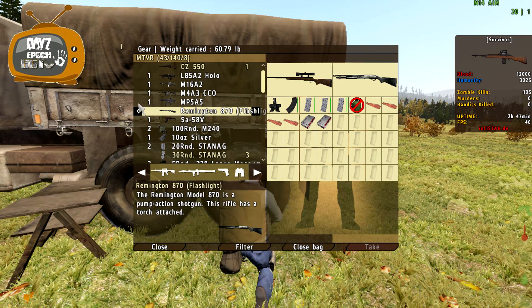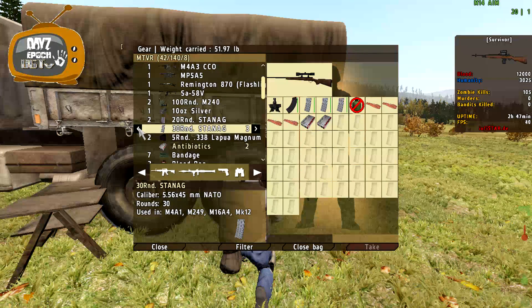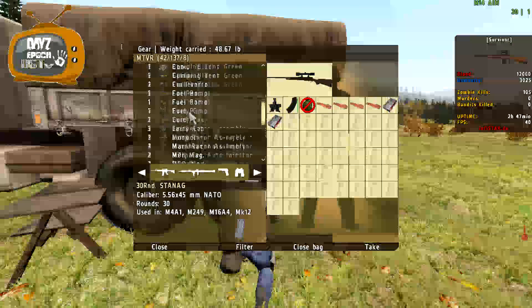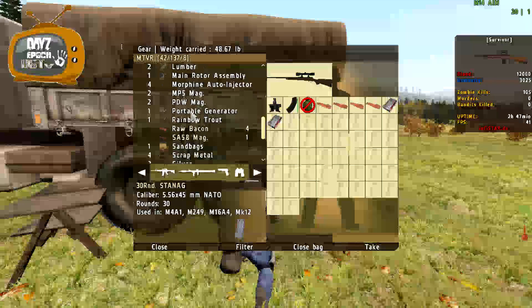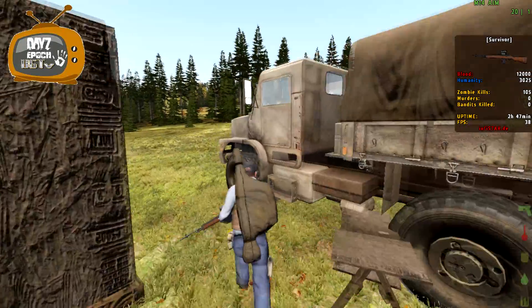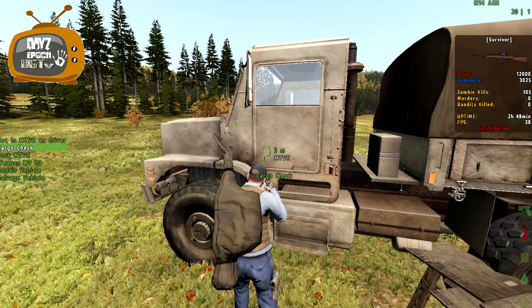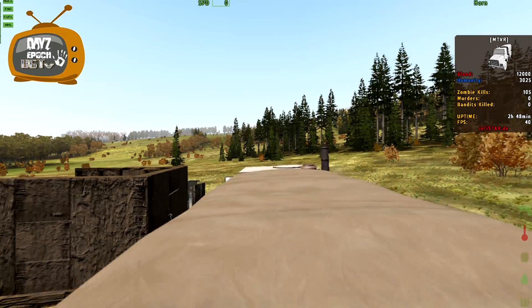Let's - you need that Remington over there. Stanag - let's put all the Stanag in the bag, in the MTV. Where is that CZ ammo? It'll be up here won't it? I did have CZ ammo. Yeah, oh it's there. But anyway, let's try and find somewhere to fortify - actually what I'm going to do is get a load of wood first. I'll probably skip to when I've got the wood.